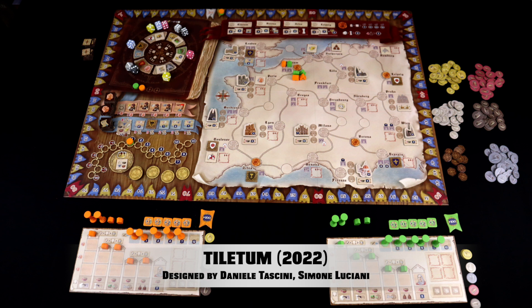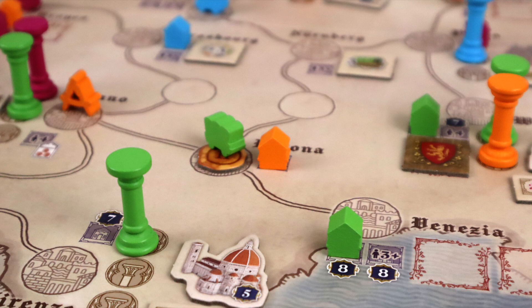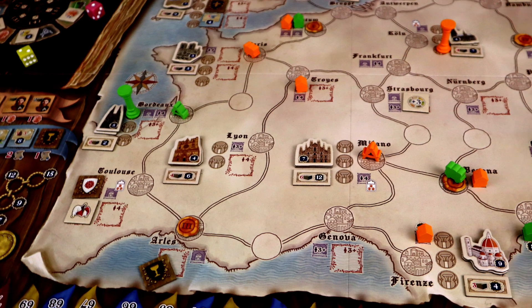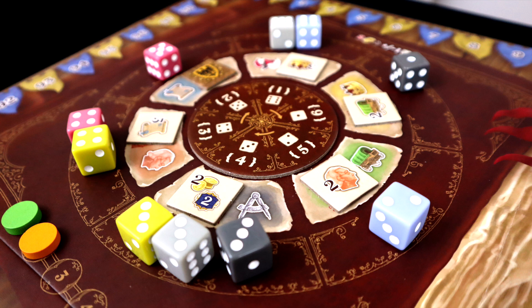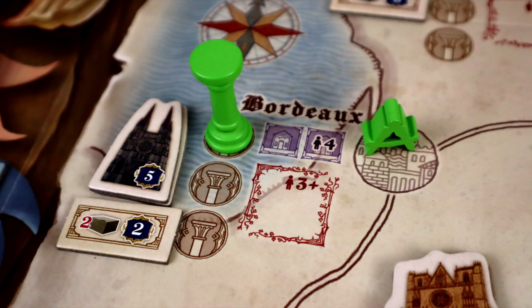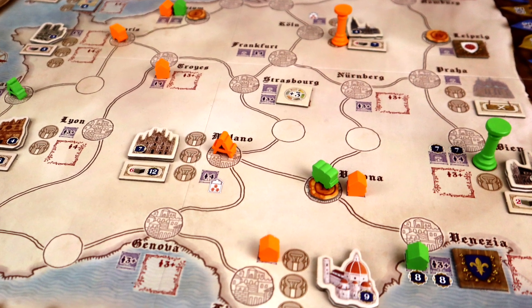Designed by Daniel Tascini and Simone Luciani, Tiletum is a one-to-four player game in which you will take on the role of European merchants during the Renaissance. This latest entry into the fabled series of T games has many of the hallmarks of the series, including clever use of dice drafting, tight resource management, and a bunch of interwoven actions. And while that might sound a bit dry on paper, it actually might be one of the quicker, lighter, and more combo-forward games in the series yet.